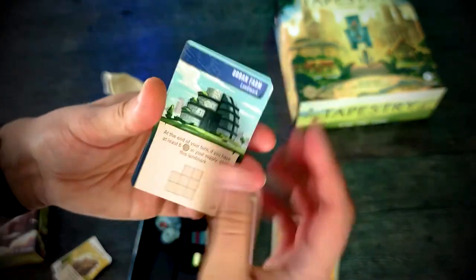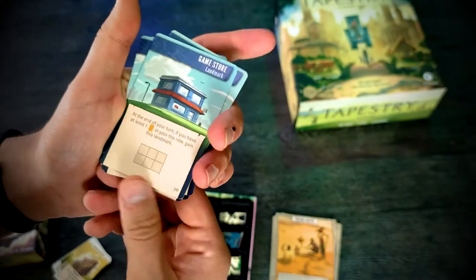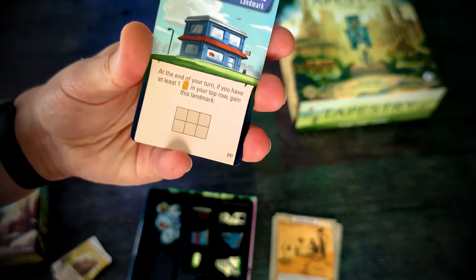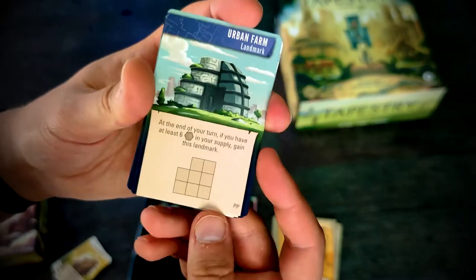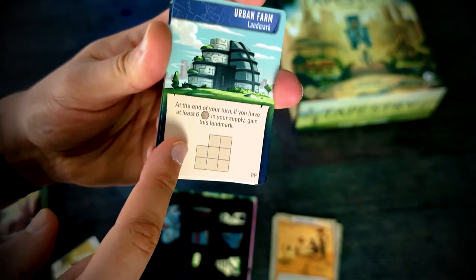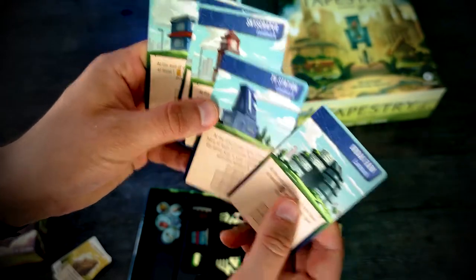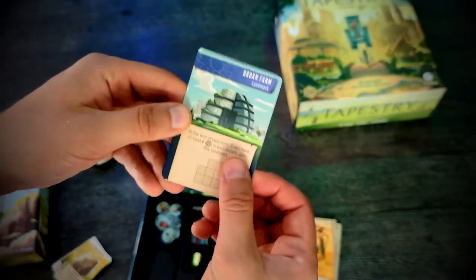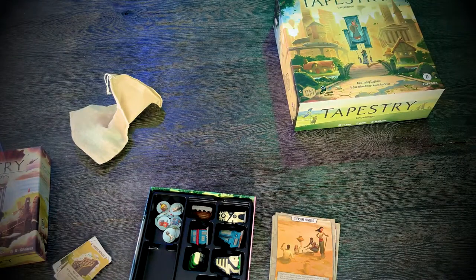Next are goal cards — I love these. These are goals you follow during the game to build your strategy. Every player gets one card; for example, 'Game Store' is a landmark you can gain if at the end of your turn you have at least one technology in your top row. Another, 'Urban Farm,' lets you gain a landmark if you have at least six tiles in your supply. Thanks to these cards — Skyscraper, Digital Studio, TV Station — it's easier to plan your strategy from the beginning.